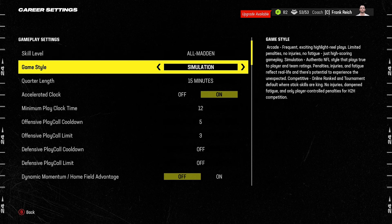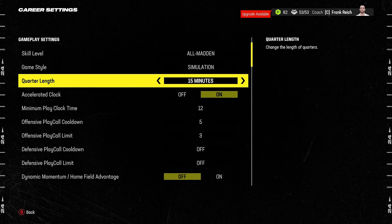The next thing you want to do is make sure that your game style is set to Simulation. If you have it set to either Arcade or Competitive, you're going to have no injuries, no fatigue, barely any penalties called. Simulation is the authentic NFL style that plays true to player and team ratings — you get penalties, injuries, fatigue — and it's designed to reflect real life.